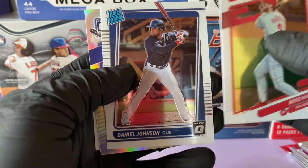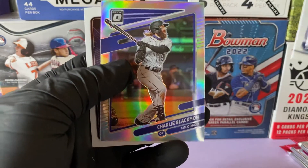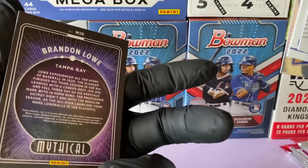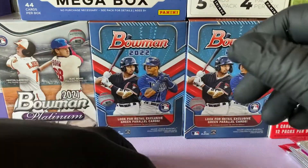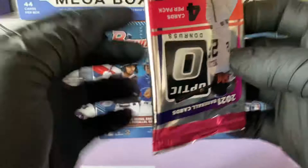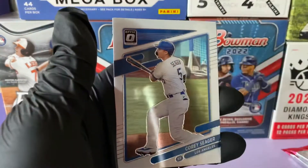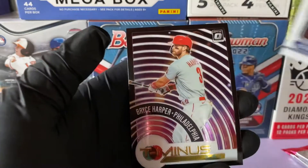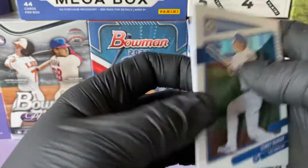Bryce Harper, rated rookie Daniel Johnson, and we hit a chrome of Charlie Blackman, and a Mythical Brandon Lau for Tampa Bay — that's a cool insert. Charlie Blackman is nice. I didn't say chrome because they're all chrome — that's what the Optic is, maybe it was a refractor. Corey Seager, Aaron Judge, rated rookie Esteban Florio for the Yankees, and a T-minus Bryce Harper — nice insert, not numbered.